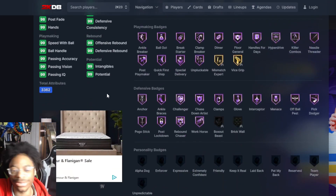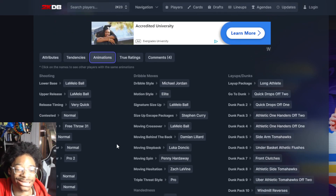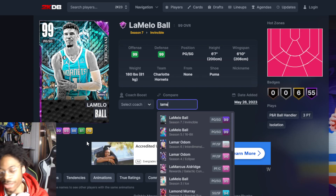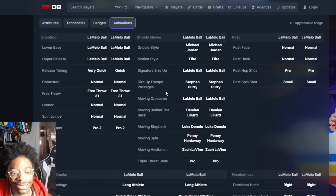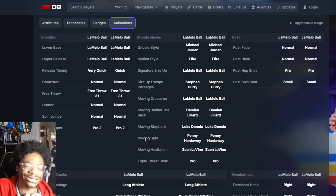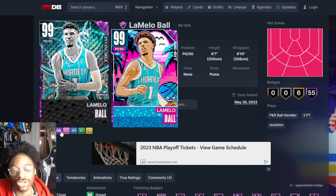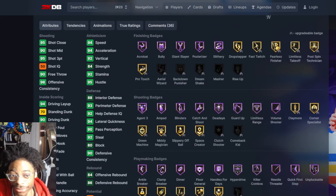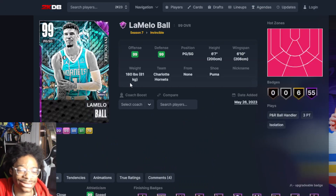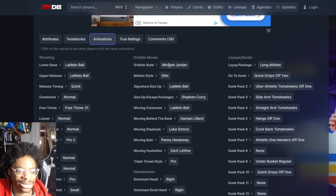LaMelo Ball — every Hall of Fame badge, you don't really need to go over it. Animation-wise LaMelo is very quick. He has a LaMelo Ball size-up, which is disappointing. He has the same exact animations — he's just a copy and paste. No leaner update. If you got a juiced-up dark matter version you're not gonna notice the difference between the two cards. He didn't even get Half Rizz and basically the same dunks. That is really really disappointing.